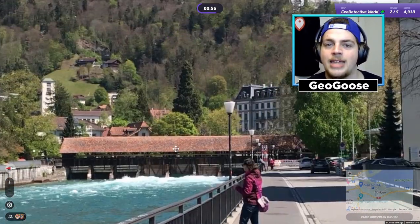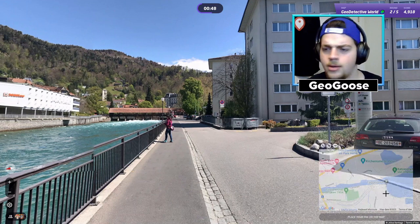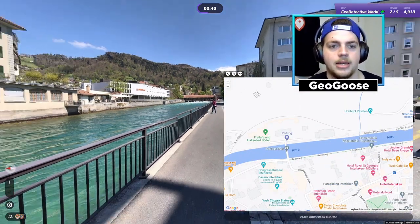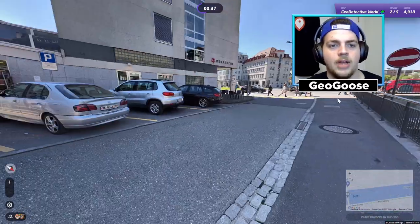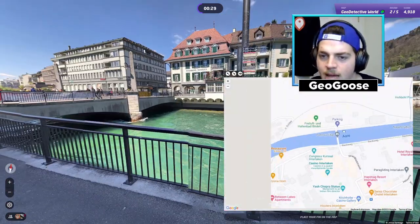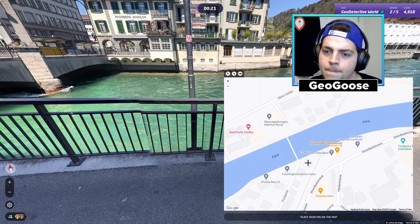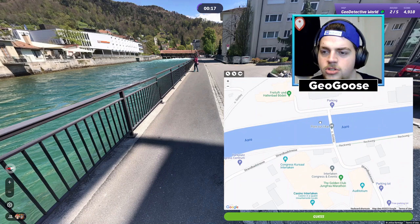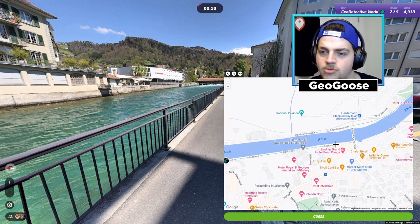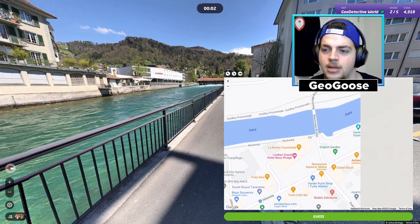We're almost at the end of this little river here. It doesn't look like it opens up like that though. Maybe we're over here. So this bridge runs east-west, and Romberg Schmuck is right across the bridge. It might be slightly northwest. Could we be here? It looks very straight - we could be like here. I might get this wrong - I might not get a 5k. I think I'm missing something. Could we be over here?